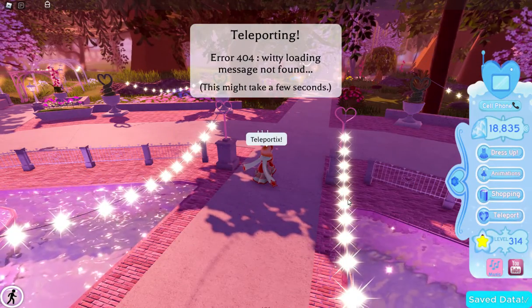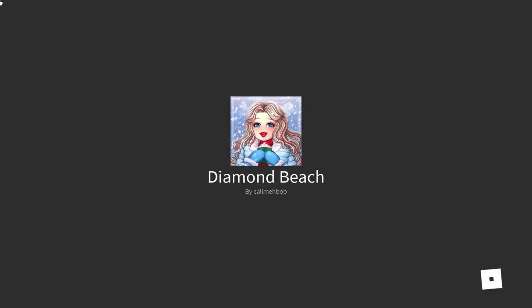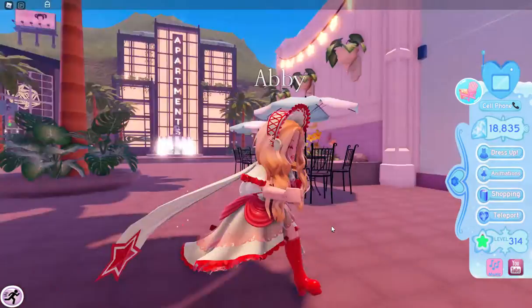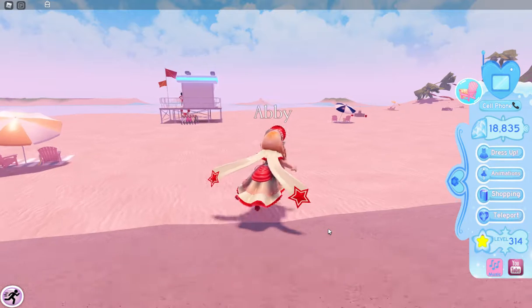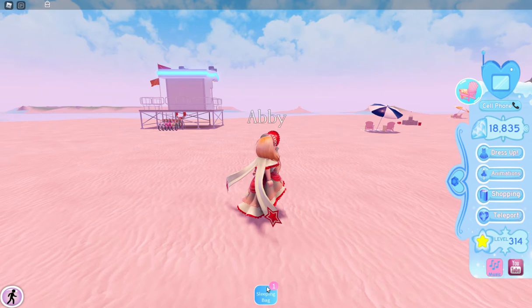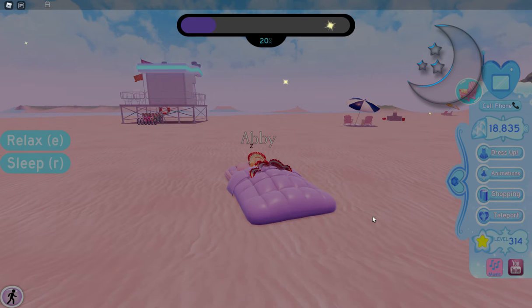Diamond Beach is super close to Royal High. If you like diamond farming, the only thing you have to do is go on your computer or iPad and click diamond farm. You come here, click on the sleeping bag, open it up, and sleep. You wait till you get to 100%. If you like diamond farming like me — or kind of, I'm a little lazy — this is what you do.